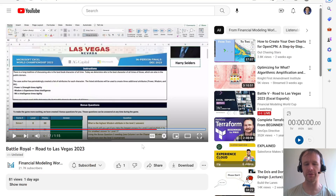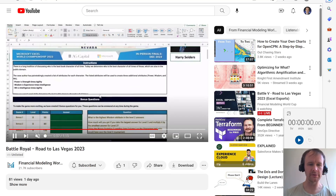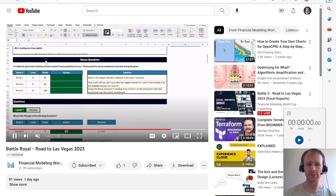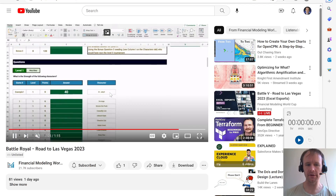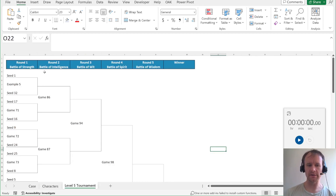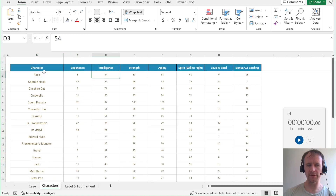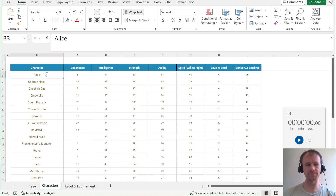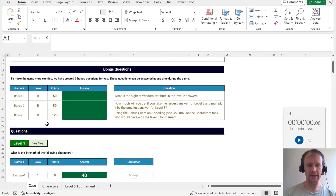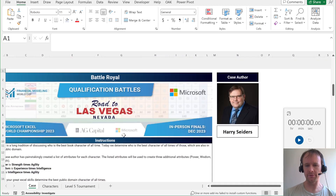Before the timer started, we got to see a video explaining what the case was going to be like, and that includes a sort of preview of what the first few levels look like. From the case description and the layout, I had a pretty good idea of the kind of data we were going to be getting, which is pretty much exactly what we got — a list of characters with scores on various different attributes, some additional attributes to calculate, and questions about pulling out different attributes for different characters.